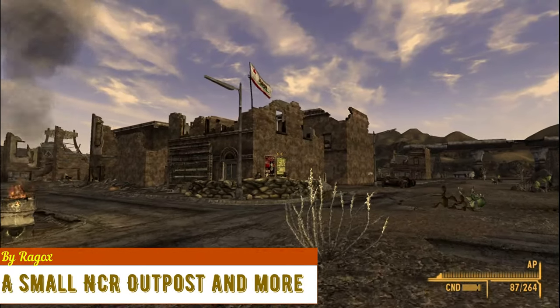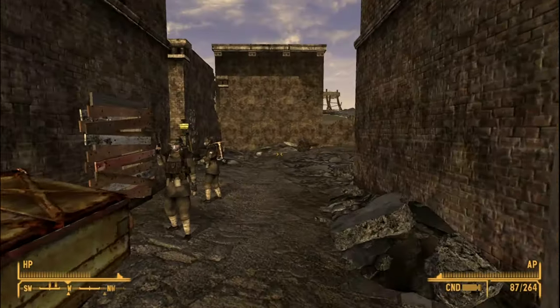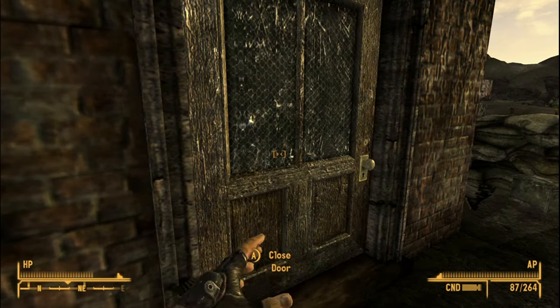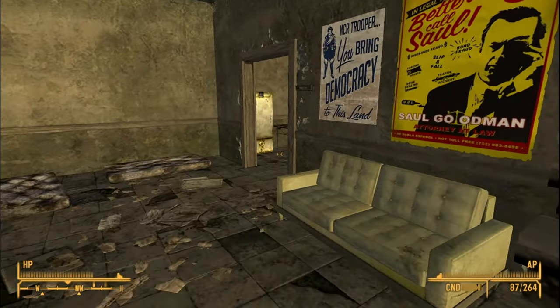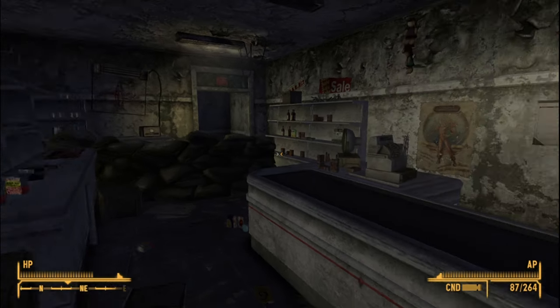A Small Outpost and More mod adds a small NCR building east of Crimson Caravan. I can see this as a lookout the NCR set up to keep an eye on the Crimson Caravan. This mod also adds an abandoned general store next to it, which almost gave me a heart attack.